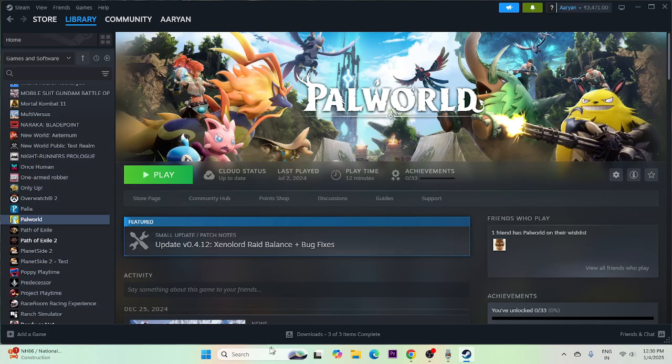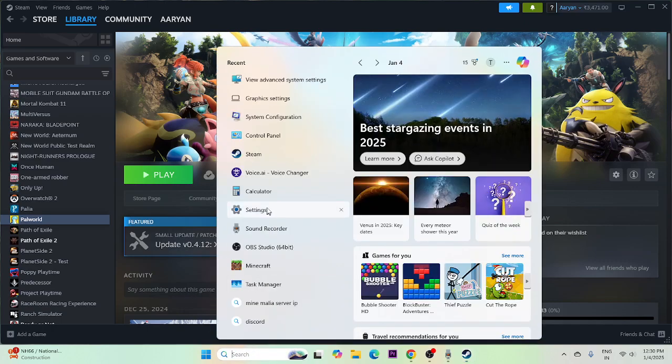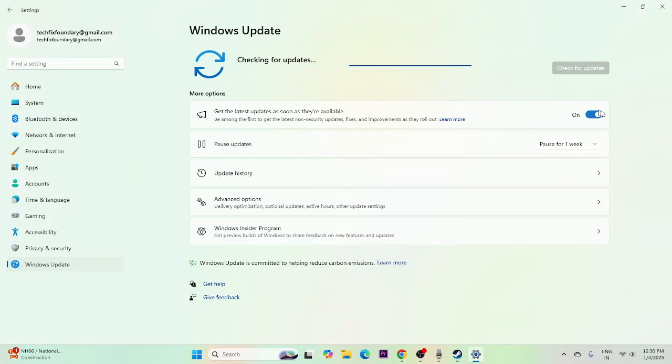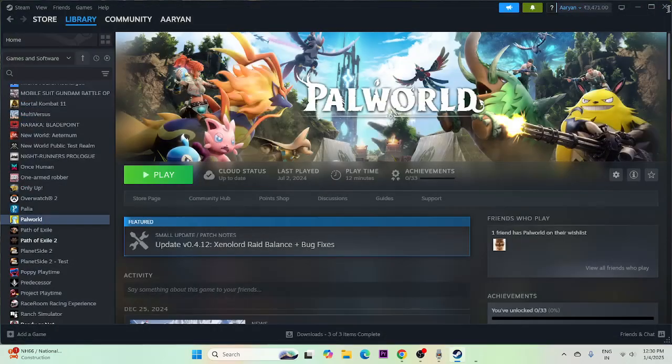Next, update Windows. Go to Settings, then Windows Update, and make sure Windows is up to date. Cumulative updates can cause trouble with new games, so keeping Windows updated to the latest version is very important.